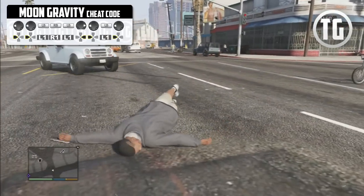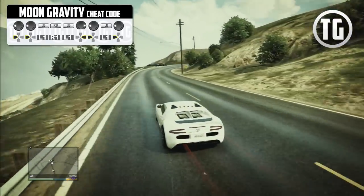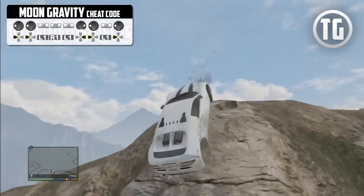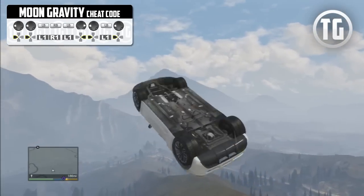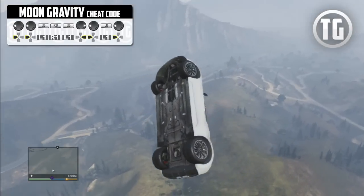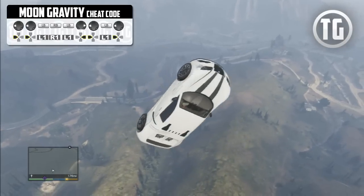You can get some amazing air in vehicles by going off ramps with the cheat on. The way to get the best air is to be Franklin, activate a special ability before a jump, and then turn it off slightly before the ramp. That will almost temporarily disable the slowdown from the cheat, giving you full speed on your vehicle. The cheat will then kick back in as you're flying through the air, and you will go really, really high.